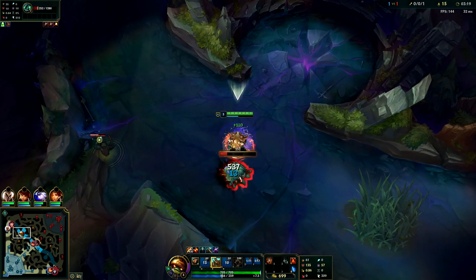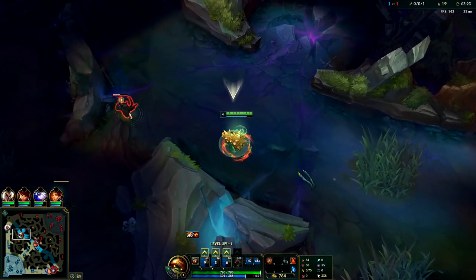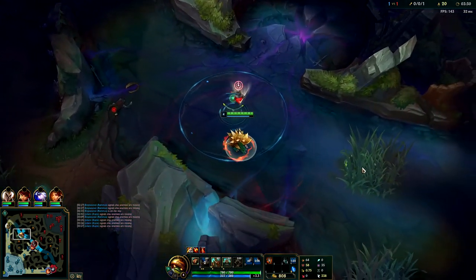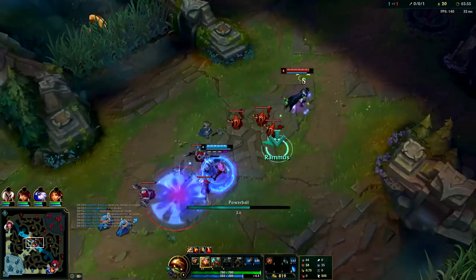I'm gonna Smite it while it's still taunted so my Smite does more damage. I'm gonna go break that ward — Darren's a butthole. He has a lot of top prio so I'm not gonna stay on my blue buff. I might have to forfeit that for the double scuttle. Silas should still be on his red buff.